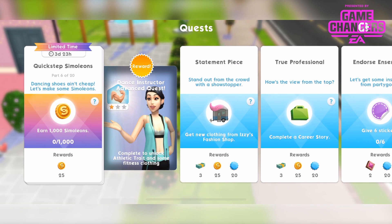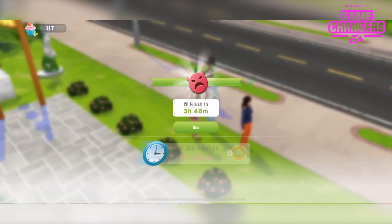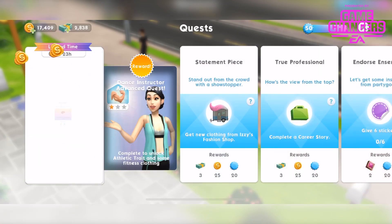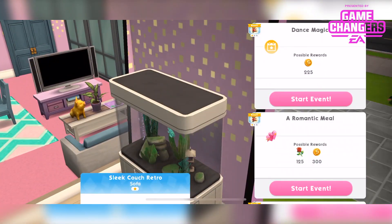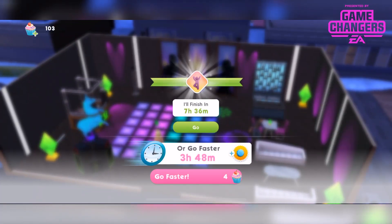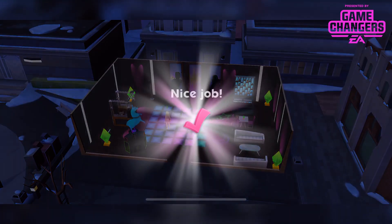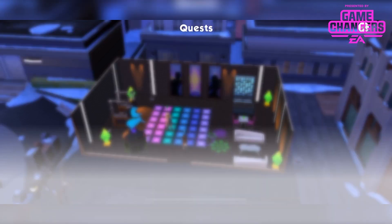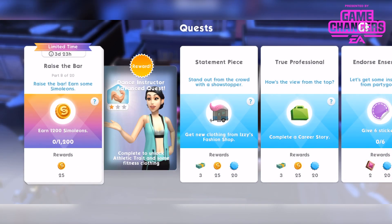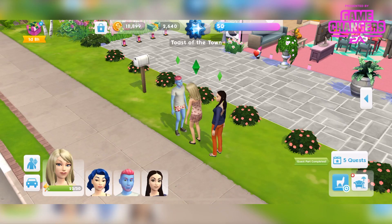Part 6 is to earn 1000 simoleons for a 25 simoleon reward. Some long hangouts should work for that. Done. Part 7 is to complete the dance magic event — tap on a couch for that. You get 225 simoleons as a possible reward. It says at the dance studio. She had a great time. Part 8 is to earn 1200 simoleons for a 25 simoleon reward. Done.